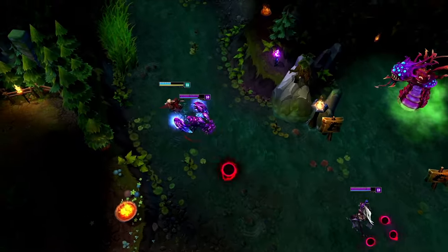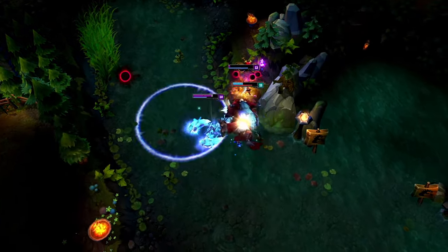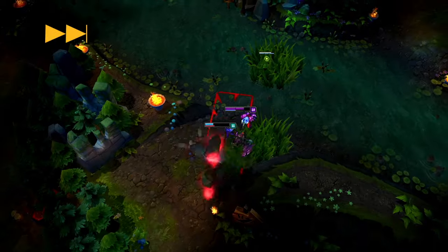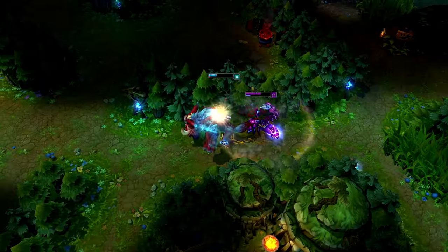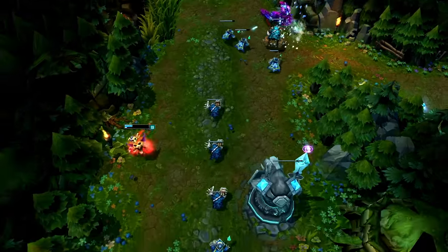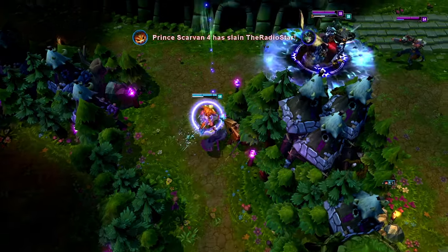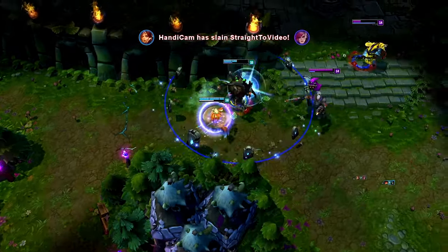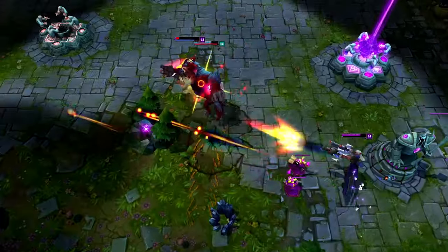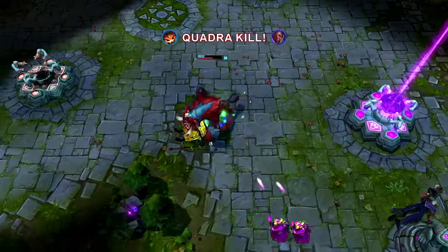Gnar has the potential to turn around fights by using his transformations effectively. Though he's outnumbered and low on health, Gnar uses Skarner as a springboard to burst down Syndra with his Mega combo. Note that Gnar has great burst, but lacks the sustained damage to continue fighting Skarner. He instead uses Boulder Toss and Wallop to stall for time, knowing that once his Rage Bar depletes, he'll get Hyper's Speed Boost as he transforms back into Mini Gnar, at which point he's pretty much uncatchable. Keep in mind that Gnar can hop over small walls to engage in fights. By catching his boomerang with every throw, Mini Gnar is able to deal better sustained damage and, since his abilities share the same cooldown between forms, have his Boulder Toss ready for when he goes Mega. Gnar has excellent positioning here, able to shove Lucian into the turret with his ultimate and lock him up with Wallop for the Quadra Kill.